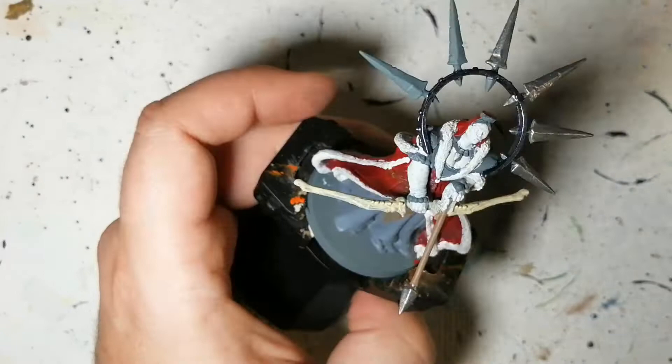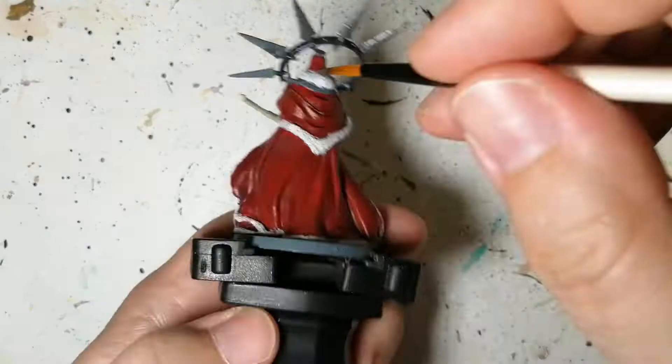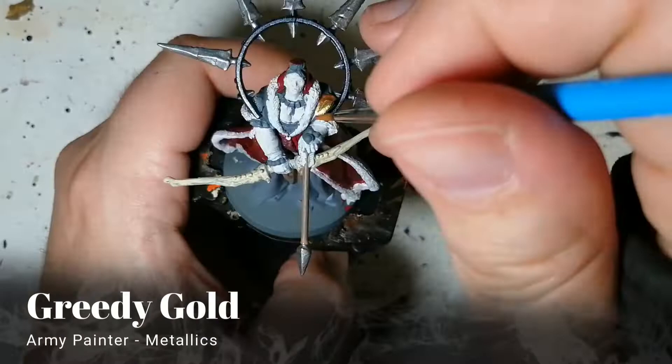Gunmetal is next for all those spikes, the blades, the tip of the dagger, and also on her quiver — she has two little daggers sticking out of it, whether they're ornaments, actual daggers, or different arrow tips. Gunmetal is a darker silver color. Then Plate Metal, or shiny silver — I find this one is perfect here and I won't even put a wash on it because I like how it comes out. There are those two little daggers on her quiver.